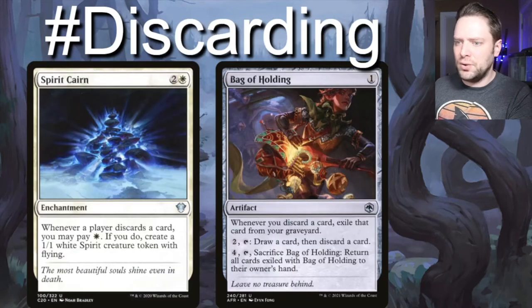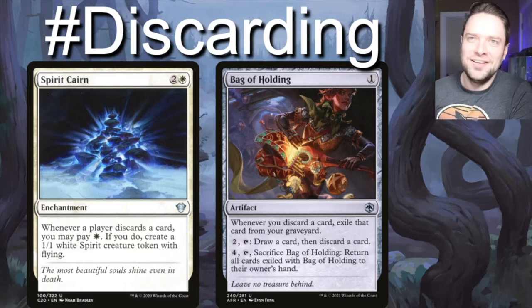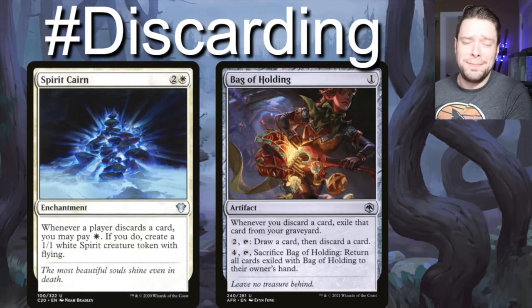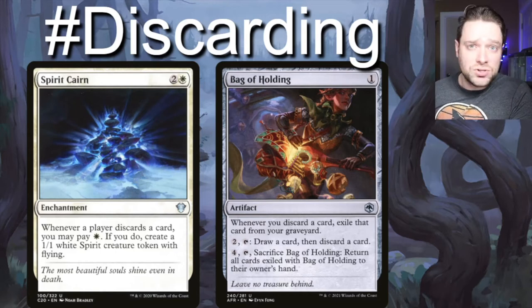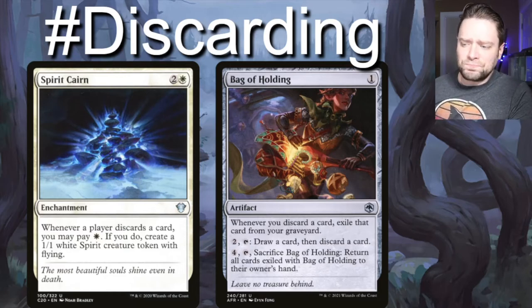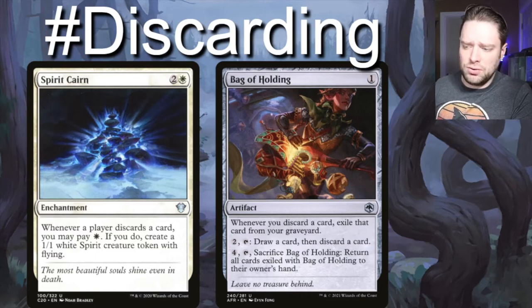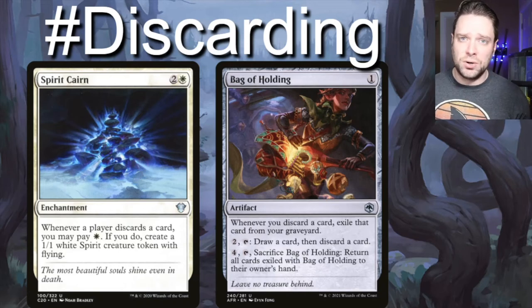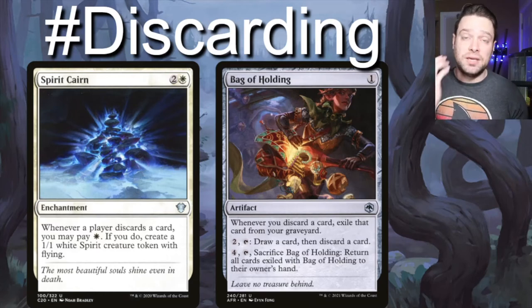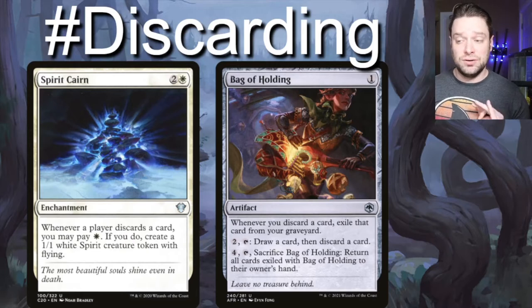Spirit Cairn — for a white and two generic, whenever a player discards a card, you may pay one white to create a 1/1 white Spirit creature token with flying. This helps us rebuild the board after a board wipe and crew our giant vehicles. Bag of Holding — for one generic, whenever you discard a card, exile that card from your graveyard. For two generic, tap: draw a card then discard a card. For four generic, tap, sacrifice it: return all exiled cards from Bag of Holding to their owner's hand. So instead of just pitching to our graveyard, we can start pitching to Bag of Holding. You have to be careful holding up that four mana so you can activate Bag of Holding at instant speed if you need to, but it's a really powerful card.